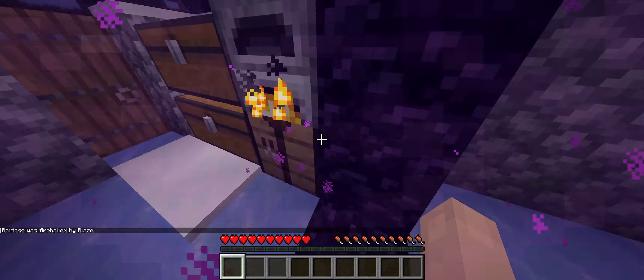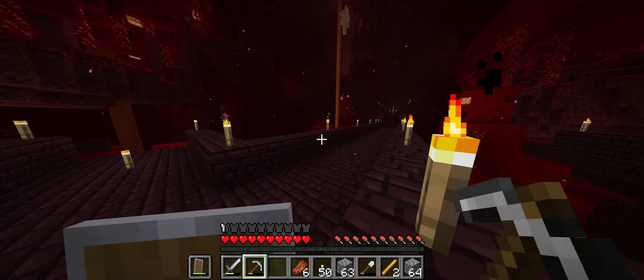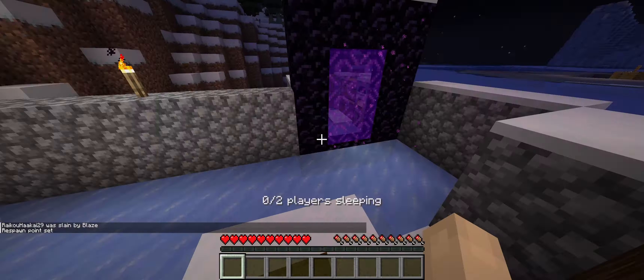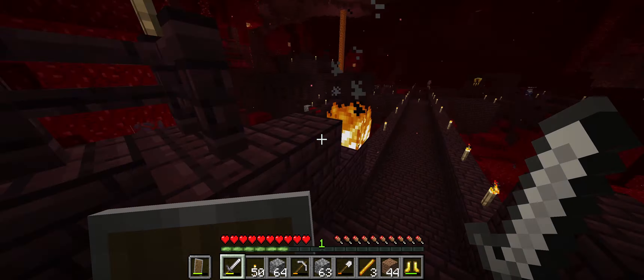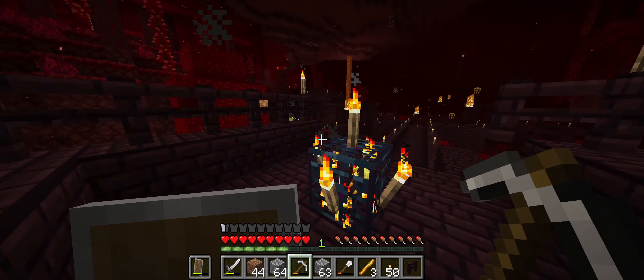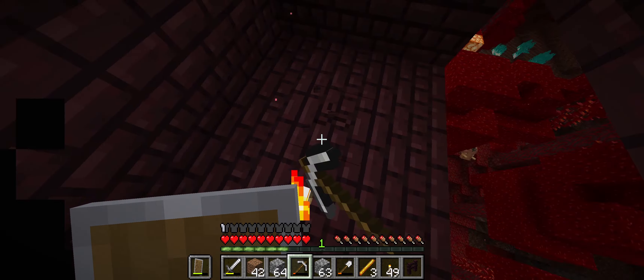So we started out and we got our tools together, we got everything ready. We had a whole bunch of cobblestone already to put together and be able to build this blaze farm. This is a common blaze farm that a lot of people use and have used in the past. But we ran into a problem.